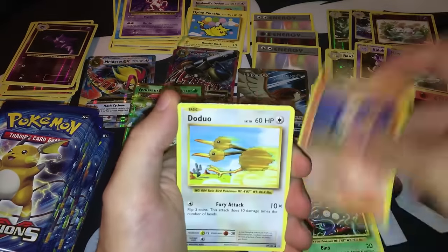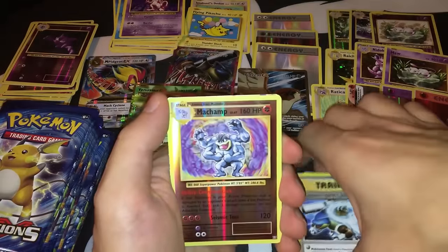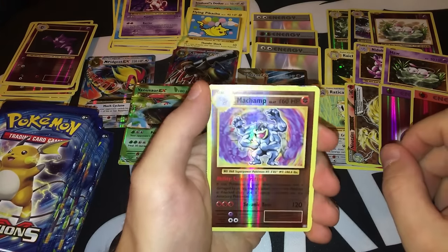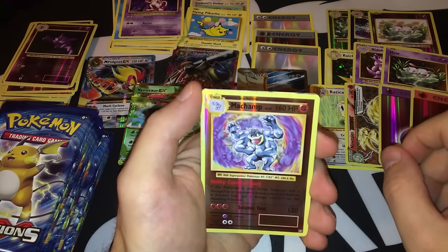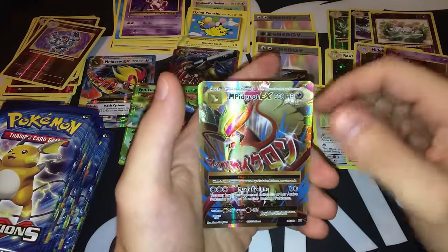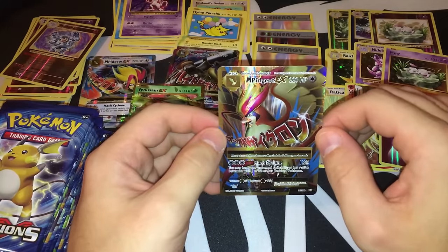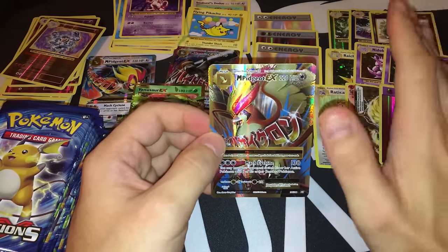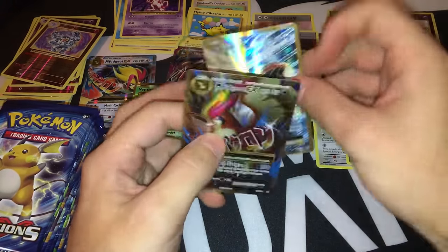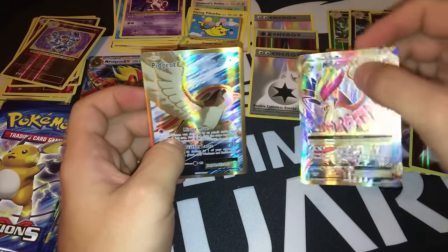Pack twenty-three: Weedle, Tangela, Ponyta, the Duo, Staryu, Kakuna, Pidgeot Spirit Link, Blastoise Spirit Link. There's a Machamp — Champ is back guys! Machamp with Counter Attack as a reverse foil. And the rare — yes, I'm done! I just pulled Mega Pidgeot EX Full Art and I can't hide my smile. This is just gorgeous — finally I got what I was looking for. I have Pidgeot EX and Mega Pidgeot EX full art in the same box with foil Double Colorless Energy.